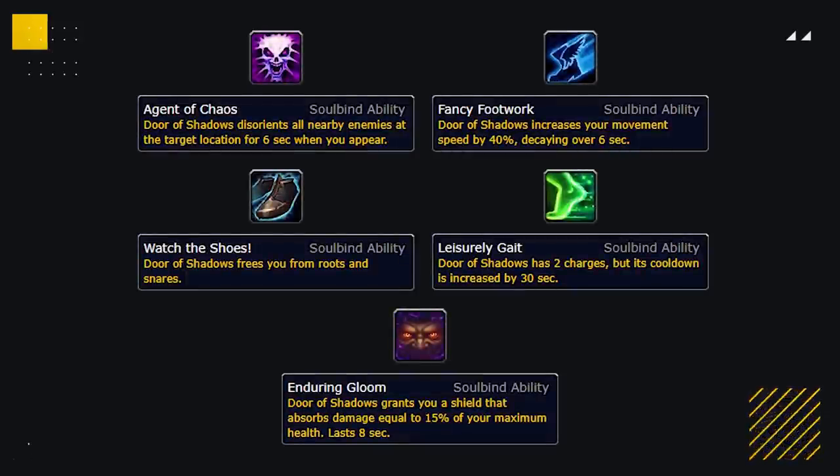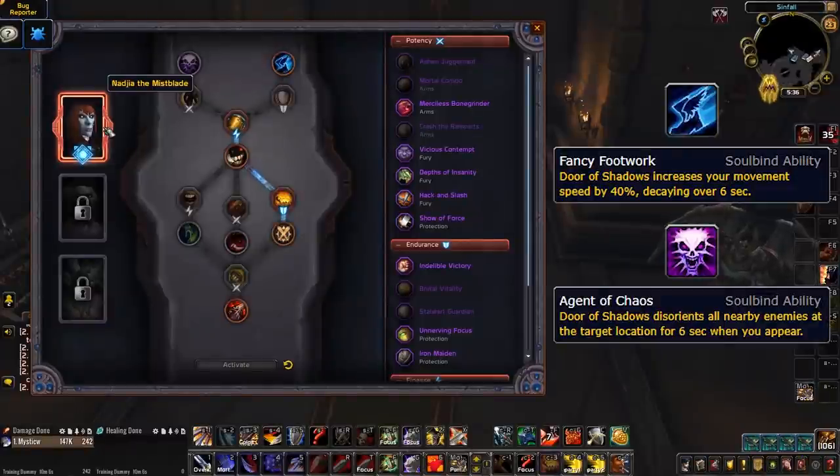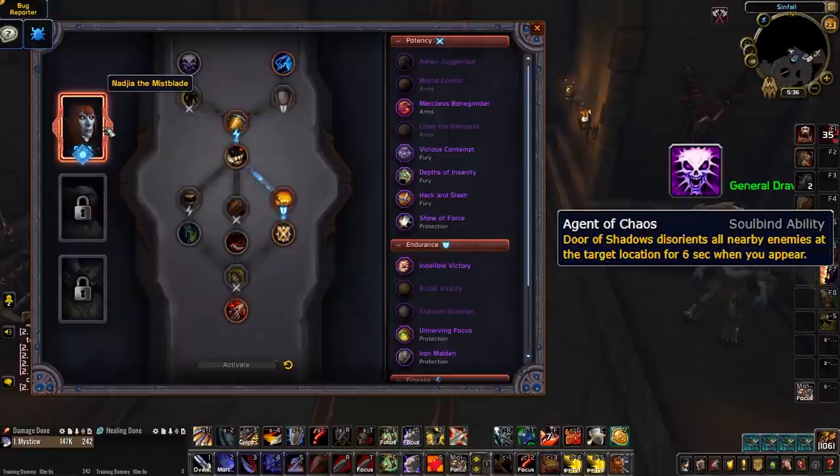Now, let's take a look at the five Soulbind abilities which augment Door of Shadows. We have Agent of Chaos, Fancy Footwork, Watch the Shoes, Leisurely Gate and Enduring Gloom. Naji the Mistblade lets you choose between Agent of Chaos or Fancy Footwork. Choosing Agent of Chaos makes your Door of Shadows disorient all nearby enemies at the target location for 6 seconds when you appear. Now, this only lasts for 3 seconds in PvP which makes this much weaker than at first glance. And as previously mentioned, your enemies can also see the location you're teleporting to with a mark on the ground which can help them avoid it. This makes the disorient quite unreliable in most situations.